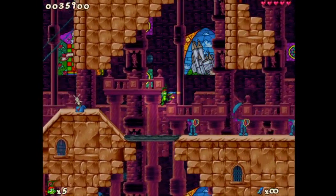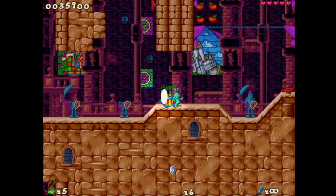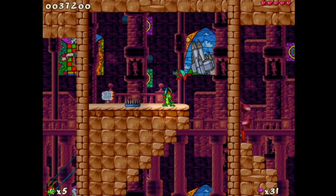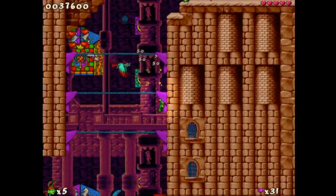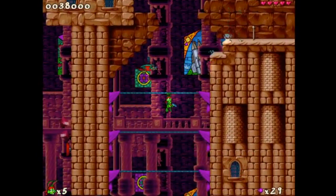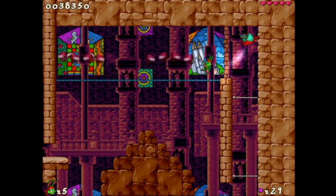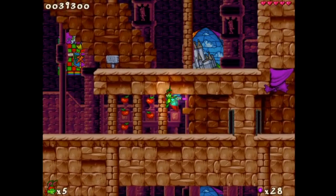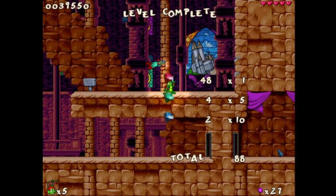There isn't that much replay value either, apart from one thing I'm going to show you right now. These are the bonus rooms. You collect silver coins and gold coins throughout the level - gold coins are worth five, silver coins are worth one. Near the end of each level you'll find this guy, and you can pay him coins to enter a bonus stage - well, not really a bonus stage, it's just like a little room with secret power-ups and such. But you don't actually need every single coin in the level to get to the bonus stage, so there isn't much incentive to find everything. There's no 100% completion kind of thing.